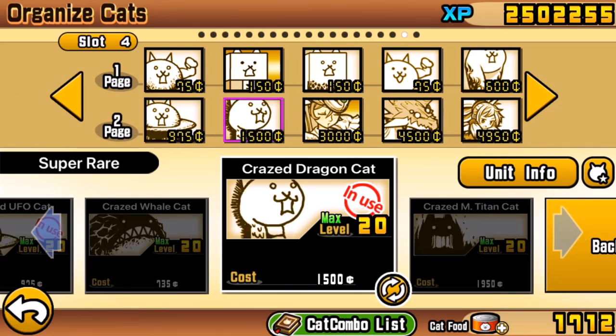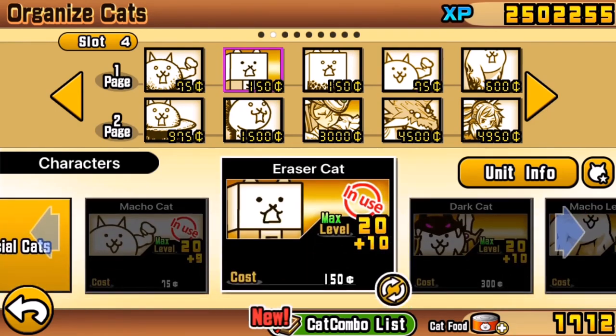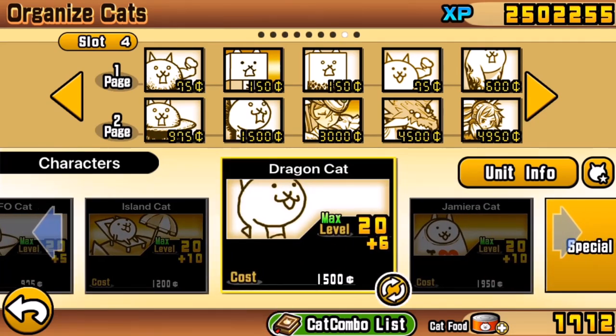I'd also recommend four meat shields — the two basic units. Hopefully you have Eraser Cat in its true form. You can also use Dragon Cat in favour of Crazed Dragon Cat; they're almost exactly the same in purpose. If you have King Dragon, you can use that, although the advantage of this true form isn't as clear-cut. King Dragon has a longer recharge time but does more damage — if you want something more spammable, use Dragon Cat instead. But generally, this is a good generalist lineup for you to weave your anti-alien units into.